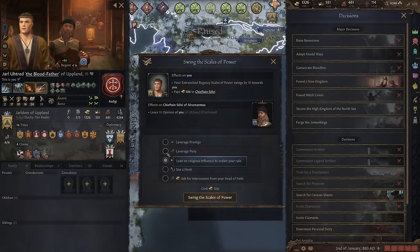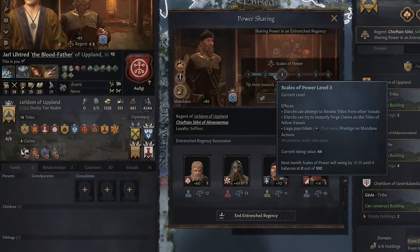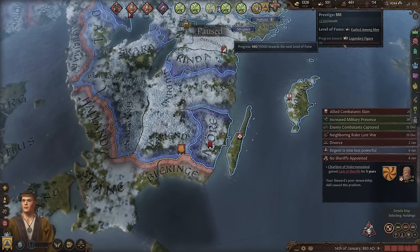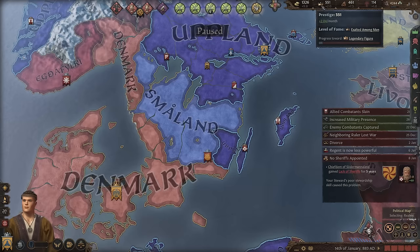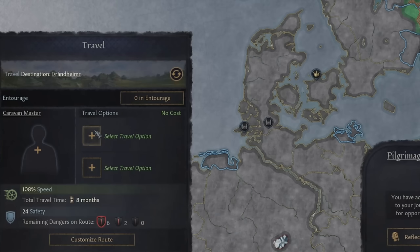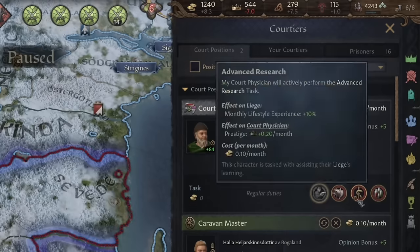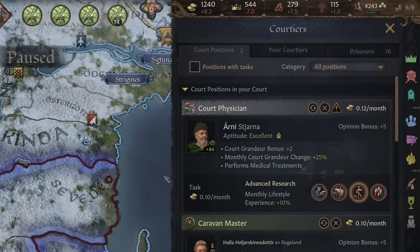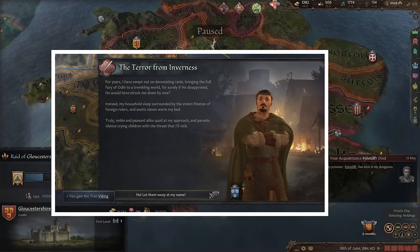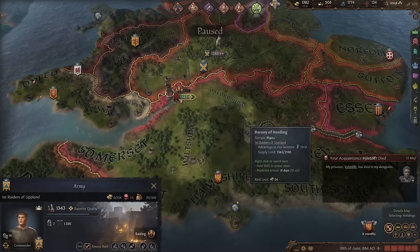For my regent, I don't bother swinging the scales of power — I just attempt discharge instead. Even if I fail the discharge, the scale of power will be decreased. So after one year I can try again and eventually get rid of him for free. I still need about 14,000 more fame to become a legendary figure, so my next small goal is to max out my men at arms. In between wars I'll spam pilgrimages and hunts, making sure the activity is safe. I'll also pay the physician to do advanced research so I gain more lifestyle experience, or switch to control plagues if there's a plague.